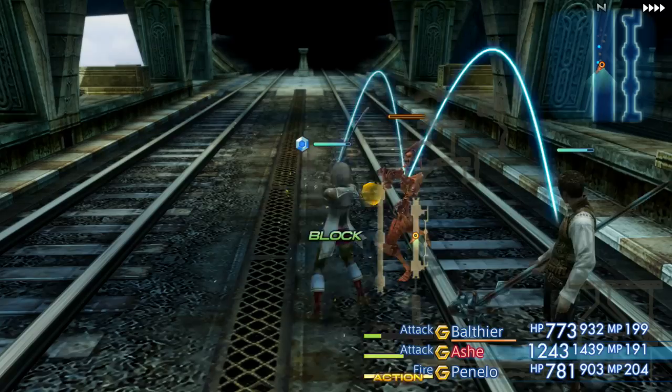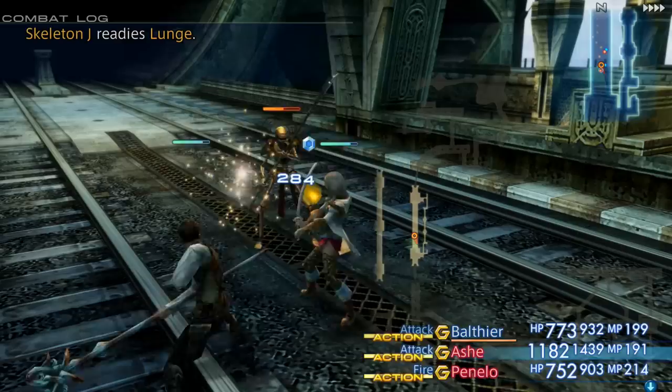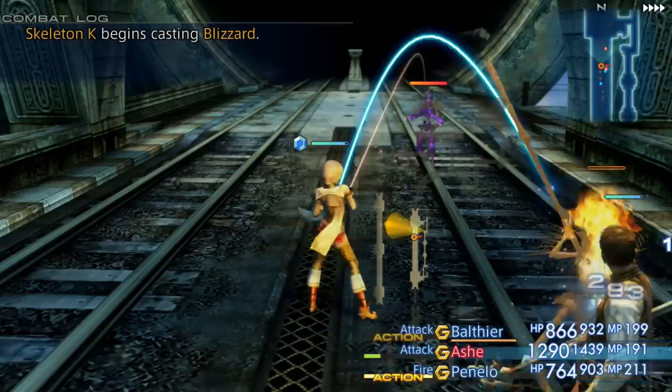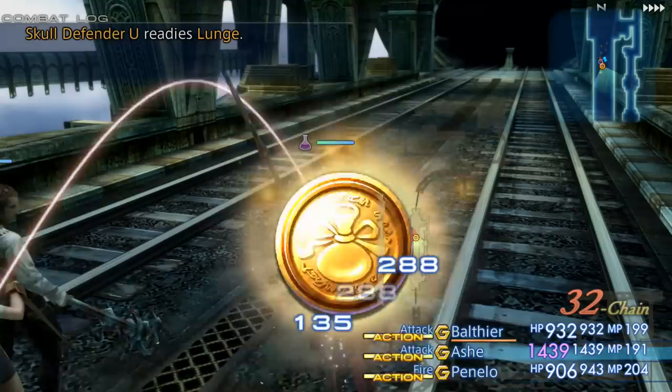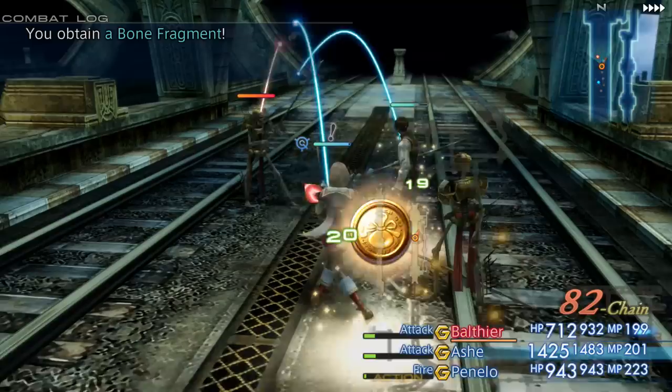With the x2 or especially the x4 speed options in Zodiac Age, farming up your characters here takes no time at all. If you come back here with no guest character later on, it can be even more beneficial in terms of EXP per monster. But the more important thing is that because all of these skeletons count as the same enemy type, you can develop a chain bonus and maintain it very reliably. A chain bonus in Final Fantasy XII occurs when you kill multiple of the same enemy type back to back. As the chain gets higher, it begins to come with additional benefits — it increases the drop rate of items from enemies, including the rare items they may have, making it ideal for farming specific items.